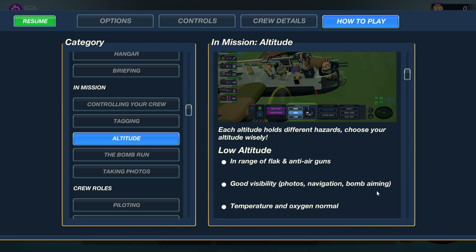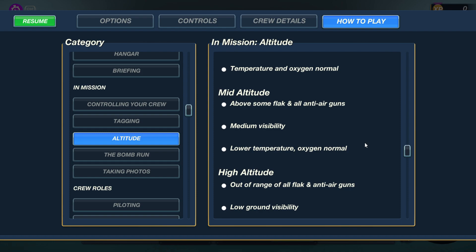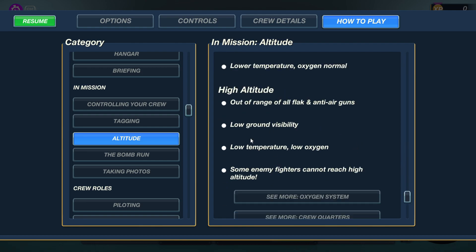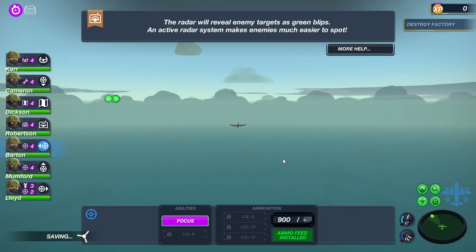Low altitude is in range of flak and anti-air guns — ground stuff. Good visibility, photo navigation, bomb aiming; temperature and oxygen are normal. Mid-altitude is above some flak and all anti-air guns — medium visibility, lower temperature, normal oxygen. High altitude is out of range of all flak and anti-air guns. Low ground visibility, low temperature, low oxygen. Some air fighters cannot reach high altitude. Upgrade your crew's gear to better cope with conditions at medium to high altitudes.